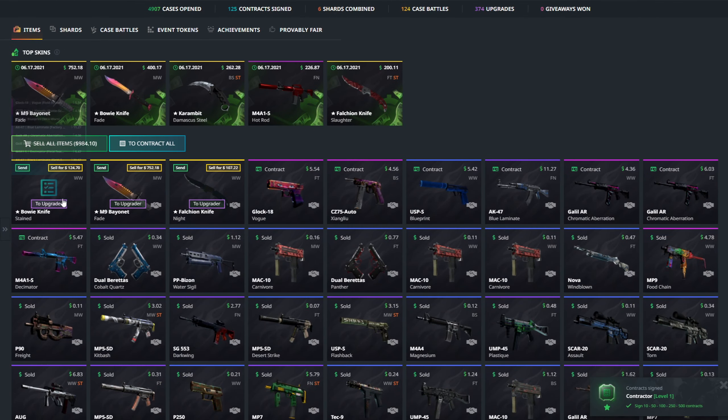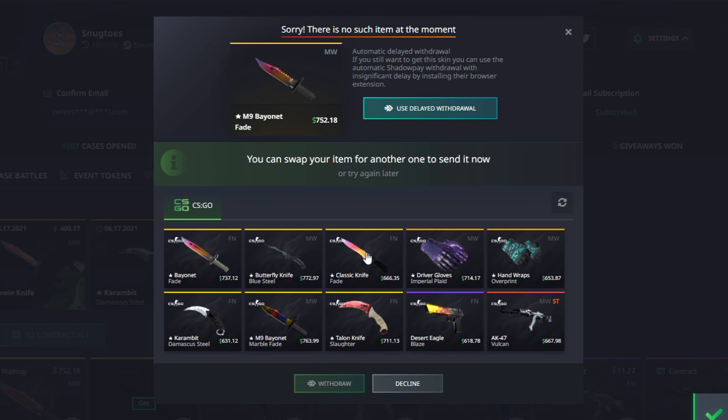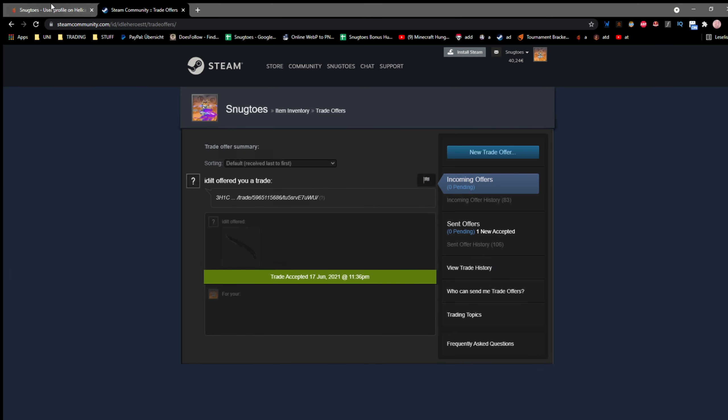We're going to be ending with 984 dollars right here. I'm just going to send those over to my account. Let me see if all of these are available — hopefully the M9 Miniature Ware isn't available, I don't really want this skin, and it isn't — that's amazing! Let me know what you guys would have picked. I would have taken the M9 Marble but can't because it's a Miniature Ware and that's not an easy sell. I'm going to let it sit here a bit to get the best deal. We've now received the Falcon Knife Knight so I'm just going to be extracting this one.